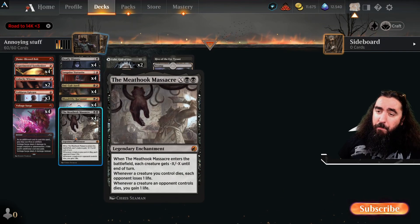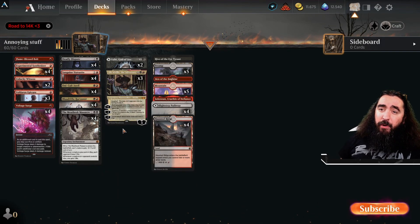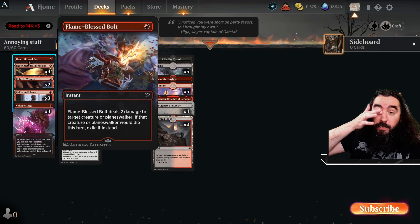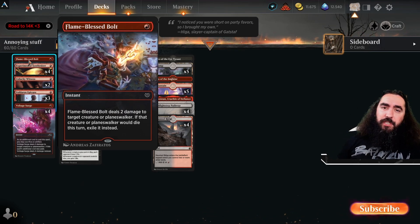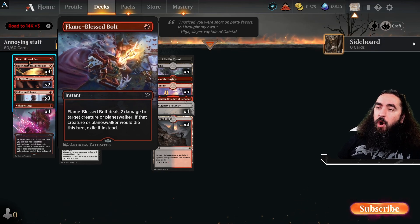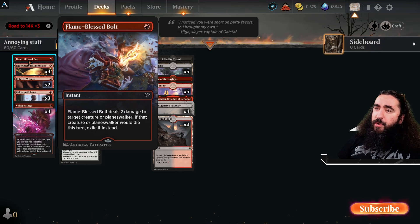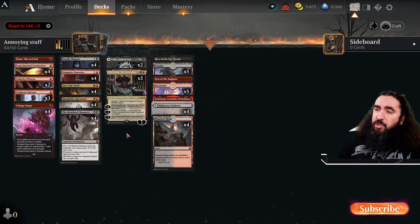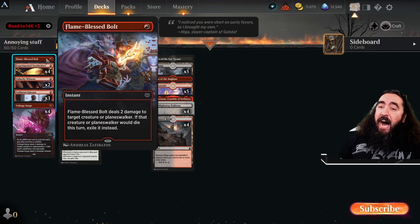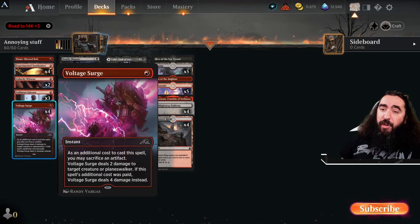Meathook Masquerade — whatever they do, once our creatures die, we drain them for even more. And of course we have some removal with one Flameblast Bolt because I had one space left. I think the Flameblast Bolt is just good if you exile something. If they have the 3/2 that comes back from the graveyard — the Tenacious Underdog — you can just exile it with this. And the Voltage Surge is always dealing 4 damage because we will always have some kind of artifact that we can sacrifice — these constructs, they're artifacts.